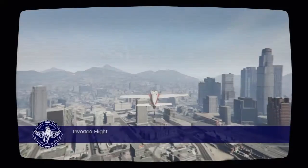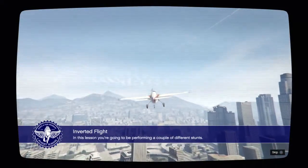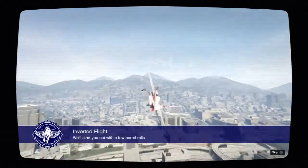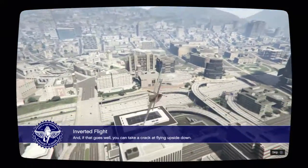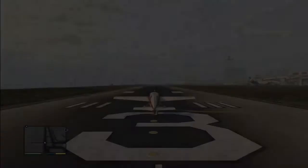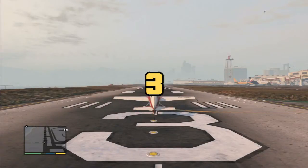What's this one? Inverted flight. In this lesson you're going to be performing a couple of different stunts. We'll start with a few barrel rolls, and if that goes well, you can take a crack at flying upside down. Is it Airwing from N64? Do a barrel roll - classic meme. An ancient meme of days past.